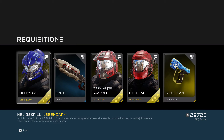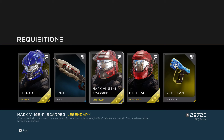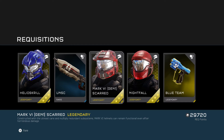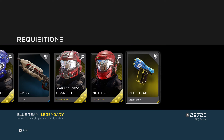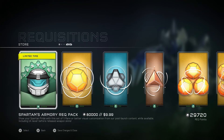All right so we have the regular Helioskrill helmet, the UNSC weapon skin for the assault rifle — 'Defending Earth and her colony since 2163.' Mark VI Gen One Scarred — 'Mark VI helmets can remain functional even after horrendous damage.' The Nightfall helmet — 'Lessons learned on far-flung hellscapes have shaped the Nightfall helmet into the best multi-environment system available.' And the Blue Team weapon skin for the magnum — 'Always in the right place at the right time.' Very nice — we'll open one more.